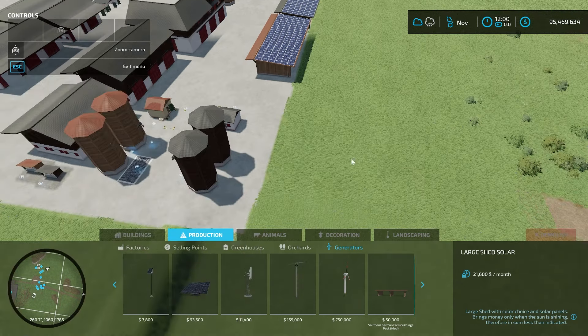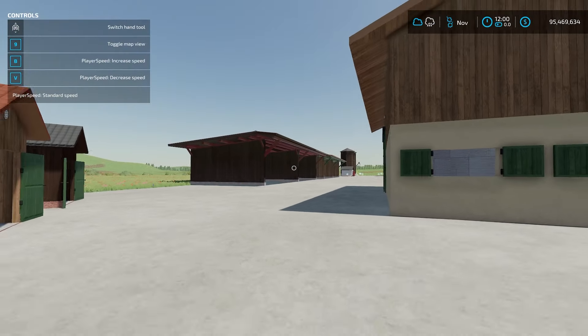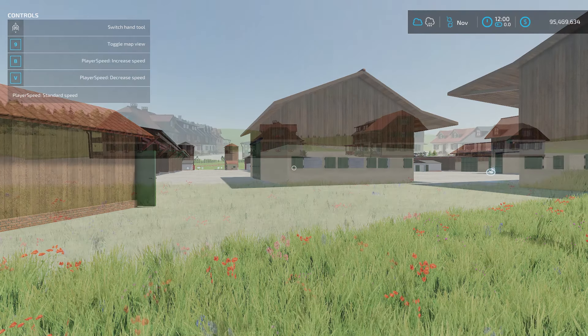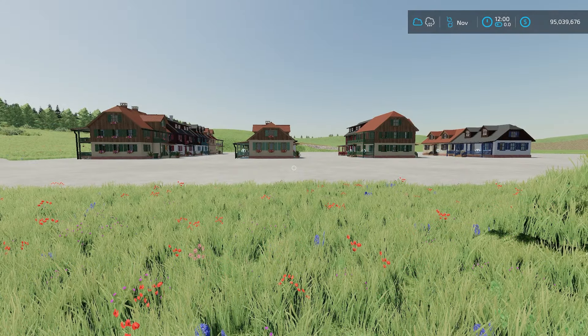I'm going to clear all this stuff out of the way and bring you guys back in to take a look at what I think is probably the biggest part of this pack — the farmhouses. I'll see you guys here in just a second. Alright, we're back — time for the houses. I have them organized in a very specific way.